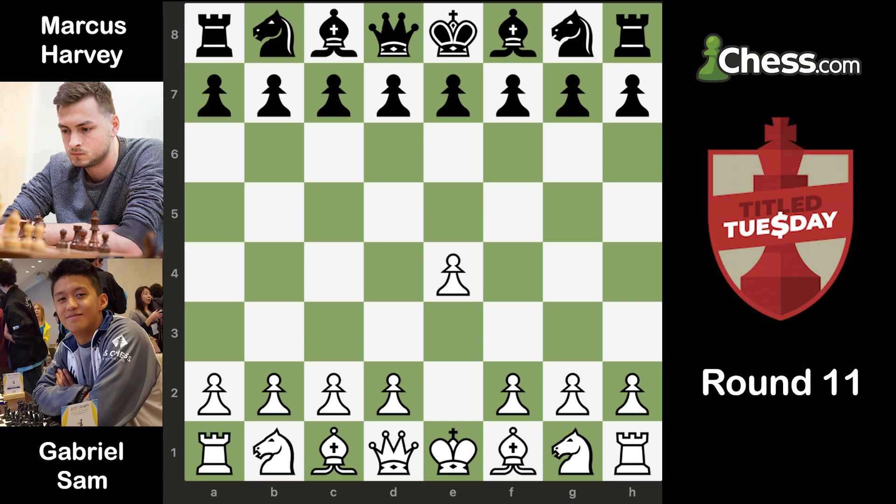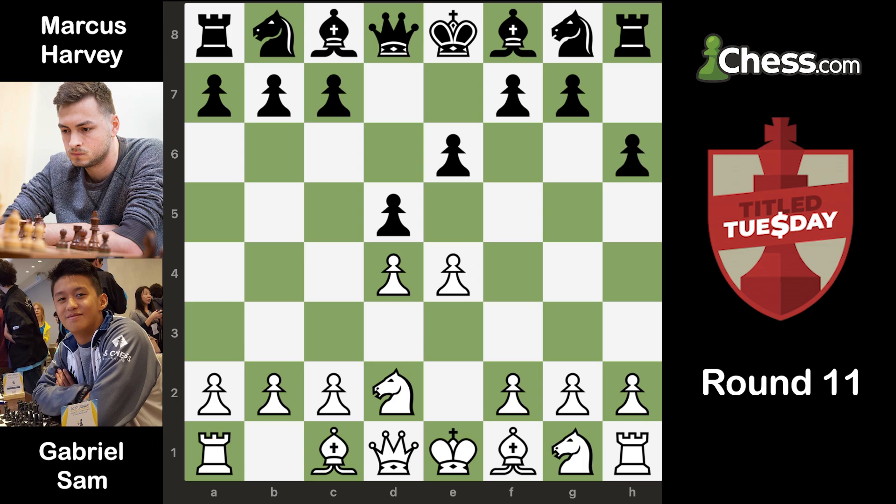So I started out with E4, black played E6, I went D4 and D5. So here we have a French defense, and I played the Tarrasch variation, which is Nd2. Here black played a bit of a weird move — he played H6, which is actually understandable because he doesn't want to commit to some of the more natural moves like Nf6 or C5. He just wants to play H6 and see what I do in response.